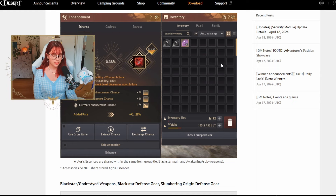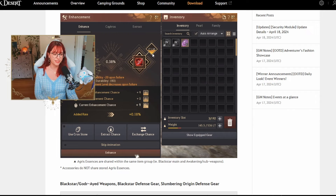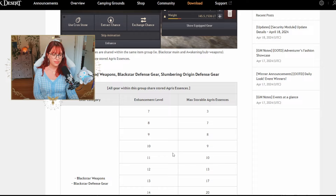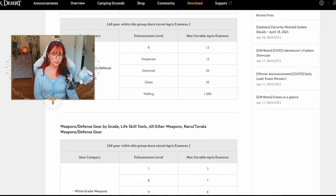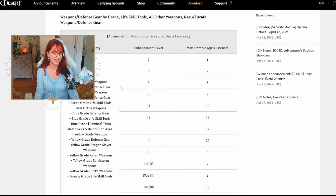The Essence is shared within the same item group — for example, you can swap out Blackstar items and the Essence stays the same. For different gear types like Blackstar, Goddard Eye, Blackstar Defense Gear, and Slumbering Origin Defense Gear, the required Anvil Essence amounts differ. For example, to get Tet you need 40 for Blackstar, 50 for Goddard Eye weapons, and 1000 for Slumbering Origin Defense Gear Wailing ones. It's a lot, but you will see an end — that's the nice thing.